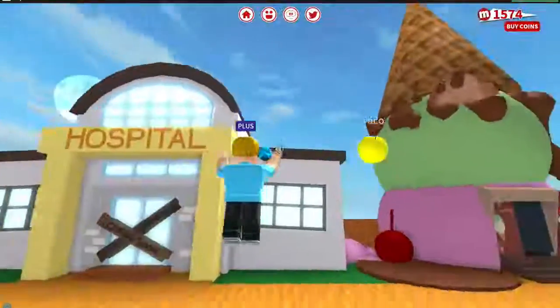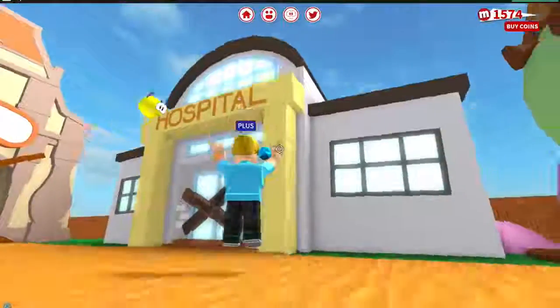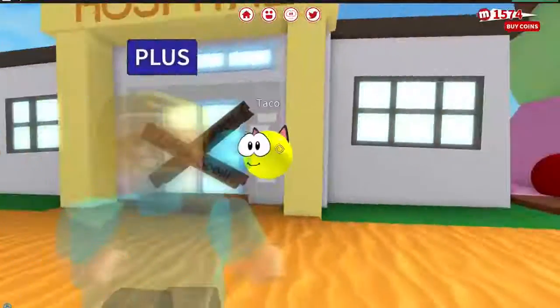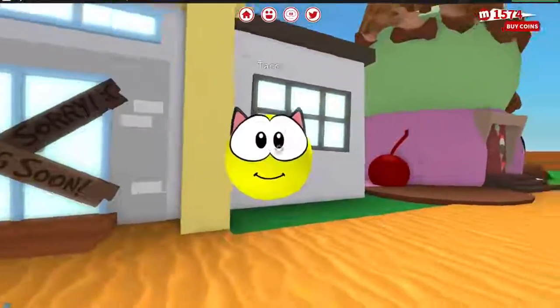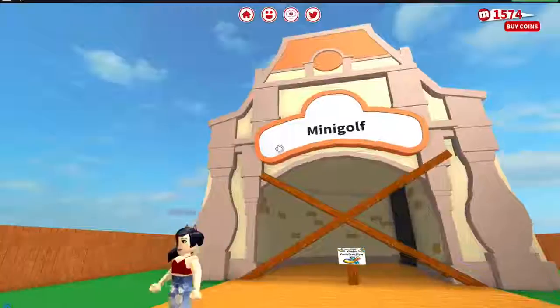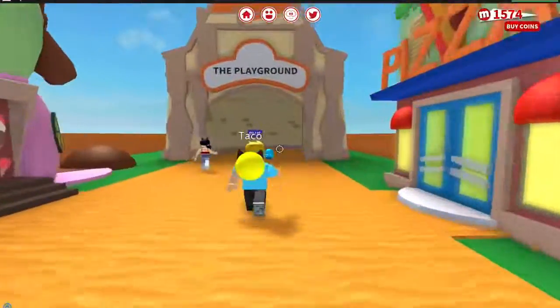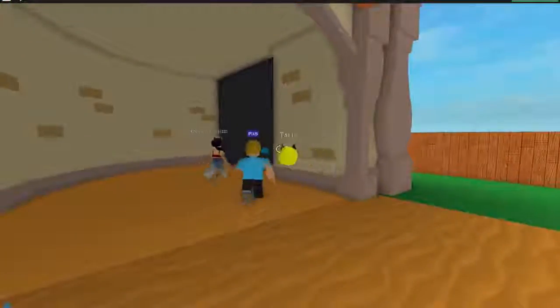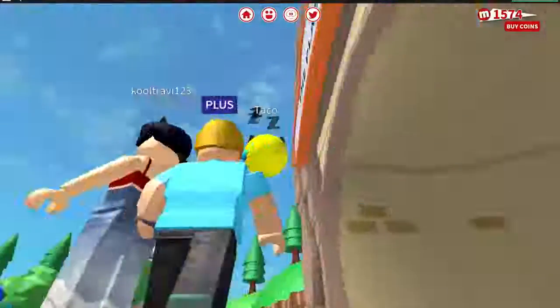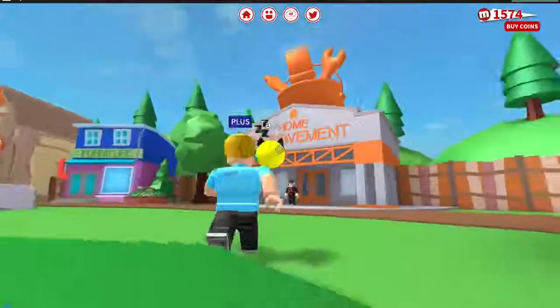The hospital should be coming really soon — it looks really nice on the outside, looks like they're doing some finishing touches on the inside. I can't wait for the hospital, just in case poor little Taco hurts himself. I'm ready for mini golf too, ready for new games and new ways to make money. I know they're working really hard on this, but I'm ready for more ways to make money so I don't have to make pizza 500 billion times.